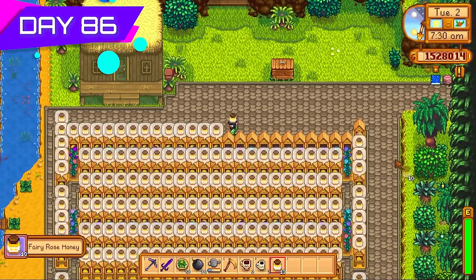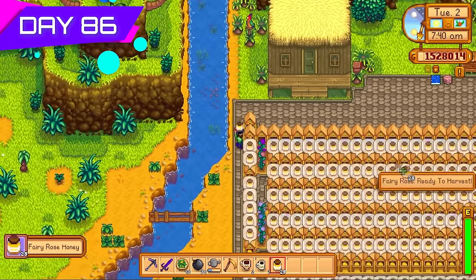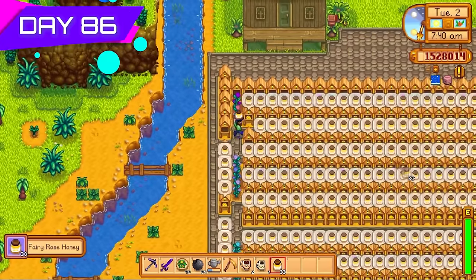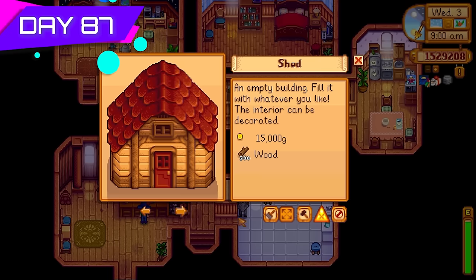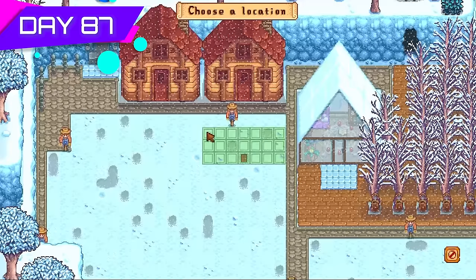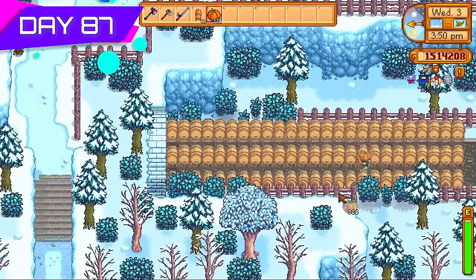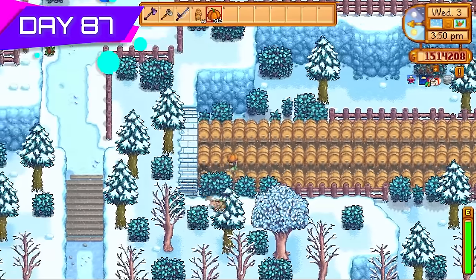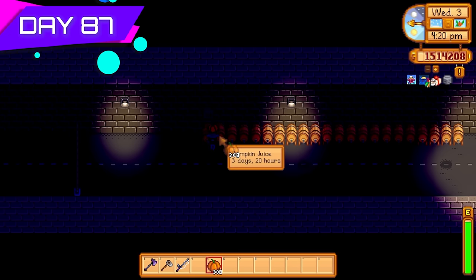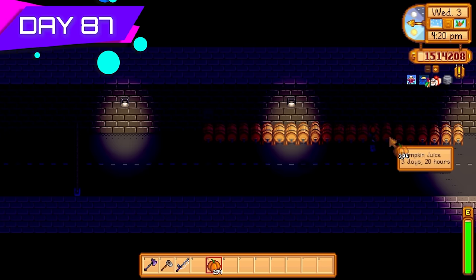I respecced back to Artisan — 40% more for artisan goods is just too good to pass up. Back to Ginger Island — look at all the lovely fairy rose honey! Got Robin to make another shed and put it down there, then put more kegs just outside the tunnel. Look at all the kegs I had now. Any more kegs in the future were going into the shed — any excess into the tunnel.